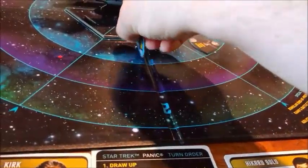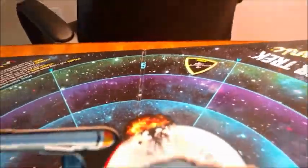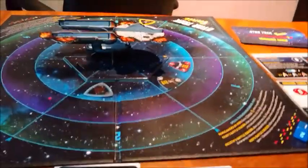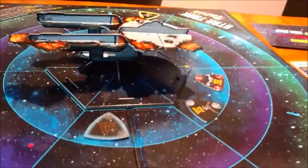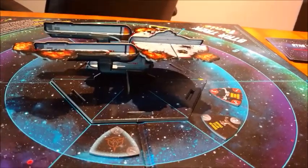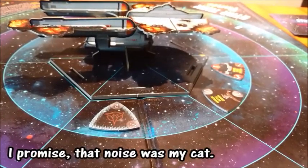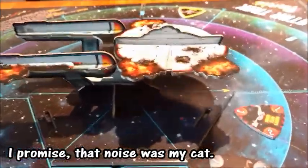He's going to move up and shoot — one more card — and then one more card for the Romulan. When he moves up and shoots there's a Tritanium we lost. And then this Klingon is going to move up and cloak.